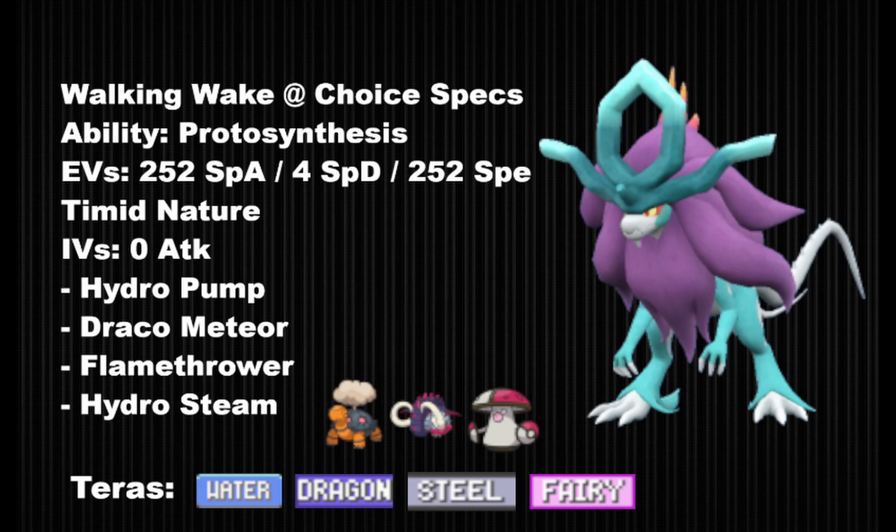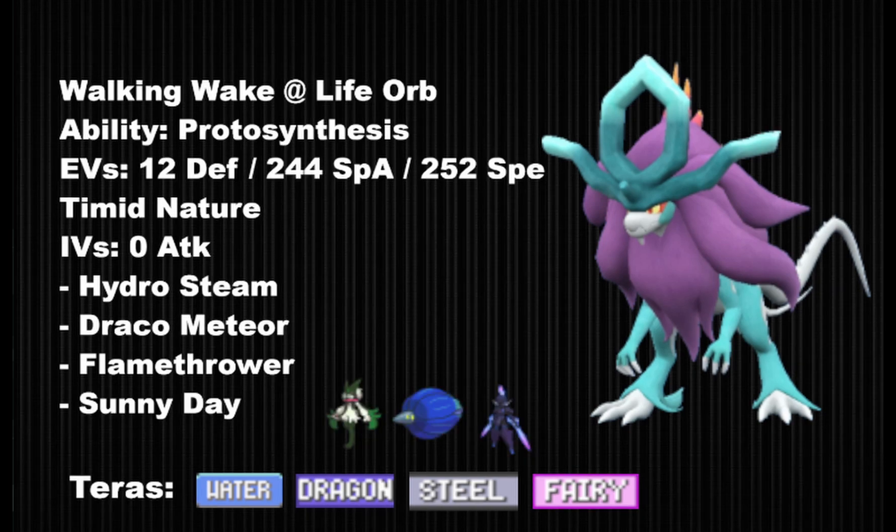Now let's talk about the sets. The first set is Choice Specs — usually how you want to play this Pokemon, making it the nuke it's meant to be in sun or in no weather. I would go with the four moves you see in front of you. This thing can also function extremely well in rain using Hurricane instead of Flamethrower. With Protosynthesis activated, there is nothing that can switch into its attacks. The KO calcs I gave you versus Toxapex and Clodsire weren't even in the sun — with Protosynthesis activated it's like a Gen 6 Keldeo on steroids.